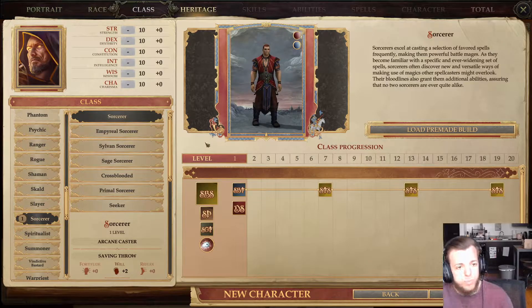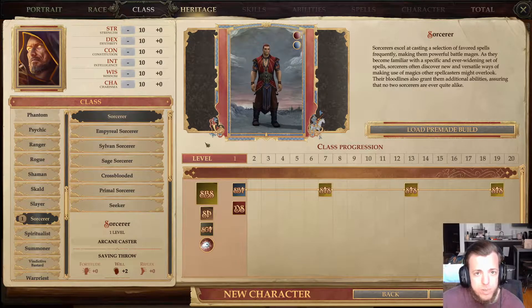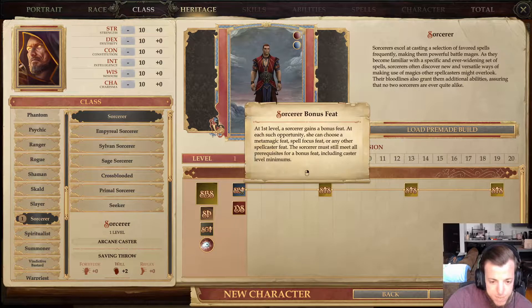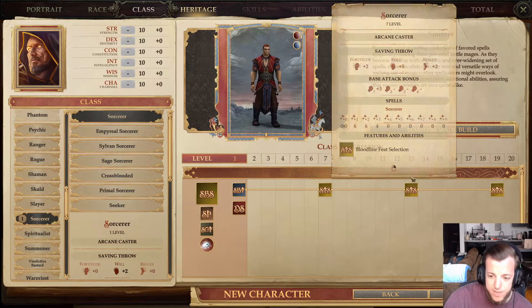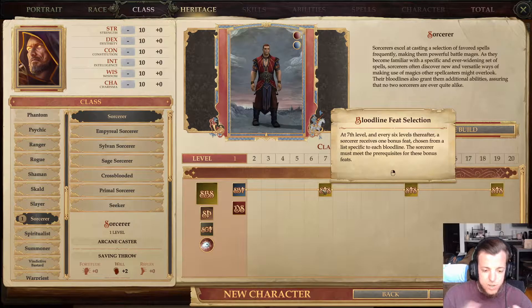The Sorcerers are pretty straightforward. The big thing, even more so than the archetypes, is the bloodline — that's what makes Sorcerers different from other Sorcerers. You have your proficiencies, cantrips, detect magic, and you get a bonus feat. At first level you get a bonus feat that can be a metamagic, spell focus, or any other spellcaster feat. At 7th, 13th, and 19th level, they have to be a feat from your bloodline list. Each bloodline has a list of bonus feats you pick from.